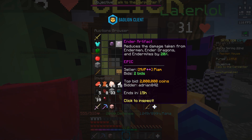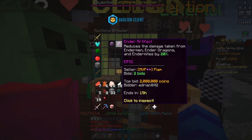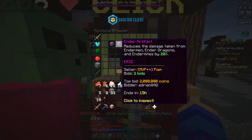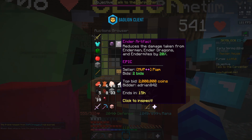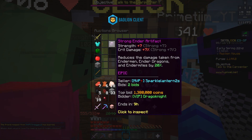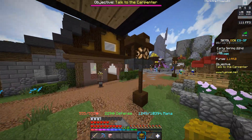The final and probably most rare and expensive talisman is the ender artifact, obtained from the dark auction which spawns once every hour in the forest. It reduces the damage you take from endermen, ender dragons, and endermites by 20% and is one of only two epic talismans currently on the server — the other being the experience artifact. If you get lucky at the dark auction you might get it cheap, but buying it on the regular auction house will run you between one to two million coins.